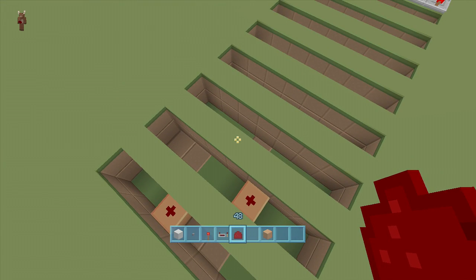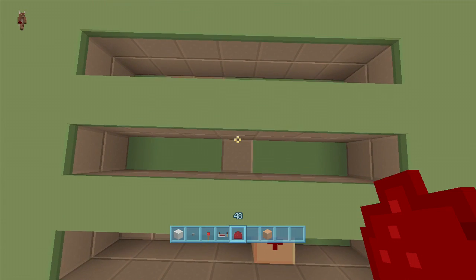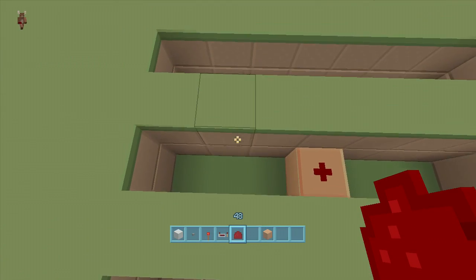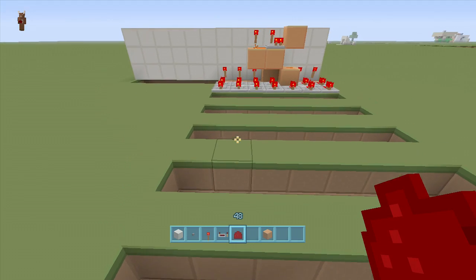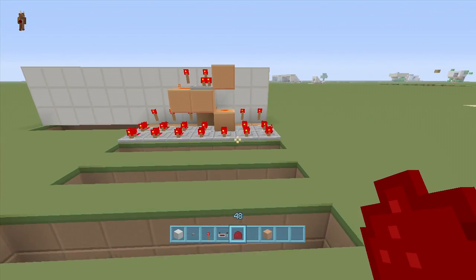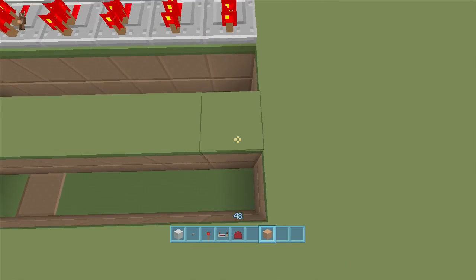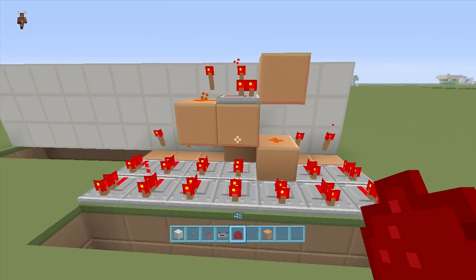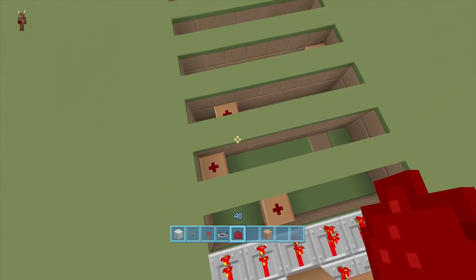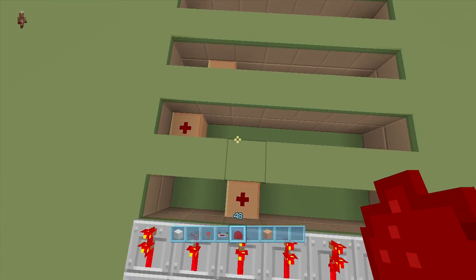D goes right here — so that's r-e-d. Then S goes here for stone, T is next, then O is all the way over there, then N, and then the final E — follow it down here. That spells out redstone: r-e-d-s-t-o-n-e.